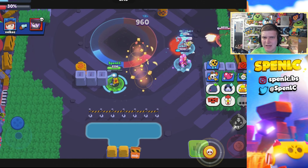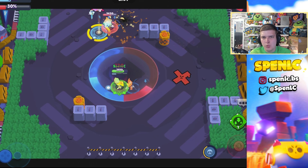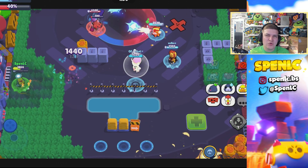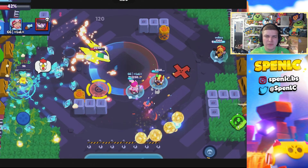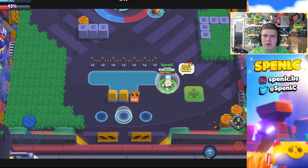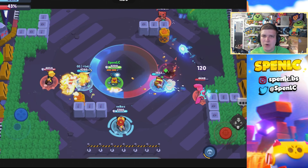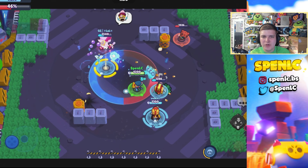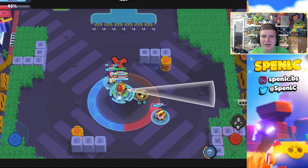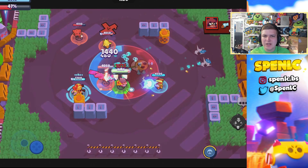Janet can of course be really good because of her main attack spread and her super being able to flank opponents. Pam is insane on this map because of that widespread attack — once you get your super you can push up to the wall, and you can place your turret defensively making it really hard for enemies to destroy it. Pam and Lola are both good for getting percentage since you want at least one brawler that can stay in the zone a long time. Stu, Bonnie, Bo, Squeak, and Penny are also all really strong options here.